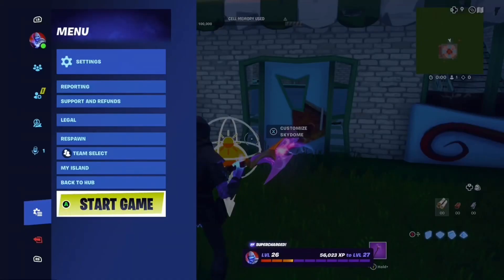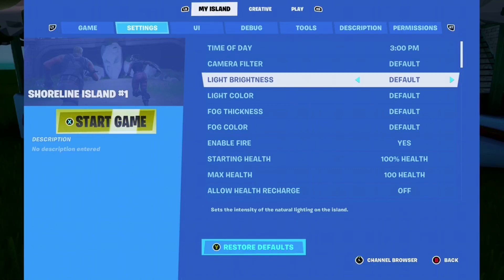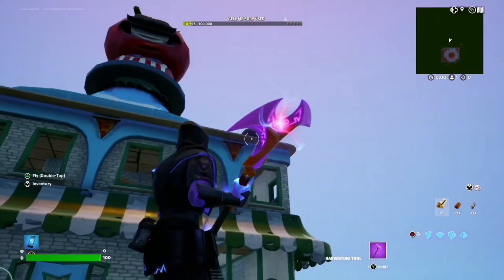Finally, go to My Island and Settings. Change the time of day to 3pm and the light brightness to 100%. Now the graphics on your Creative map should look really similar to the ones from back in the OG days.